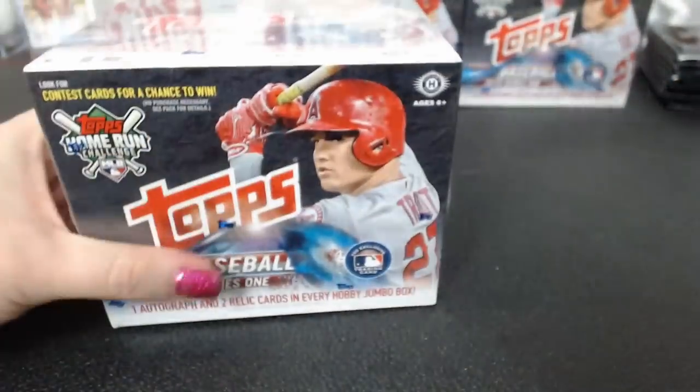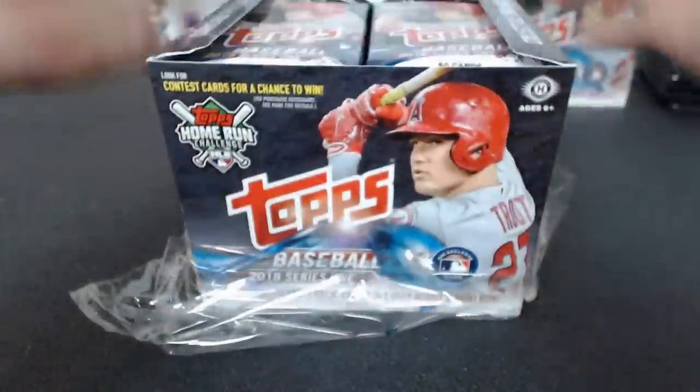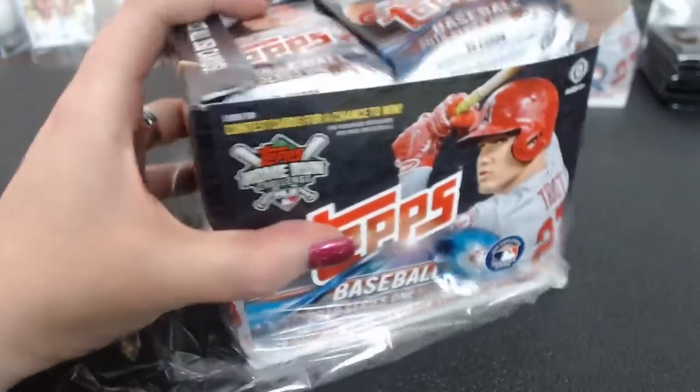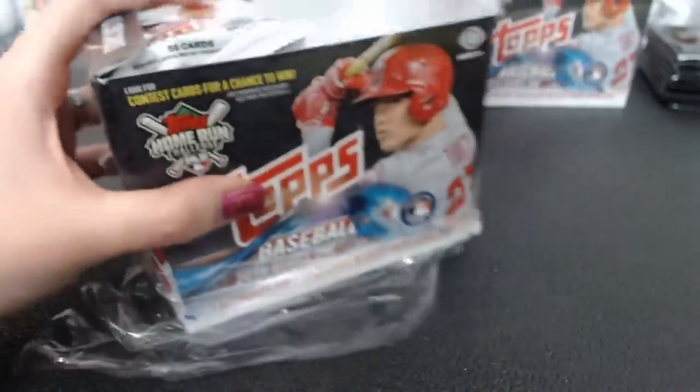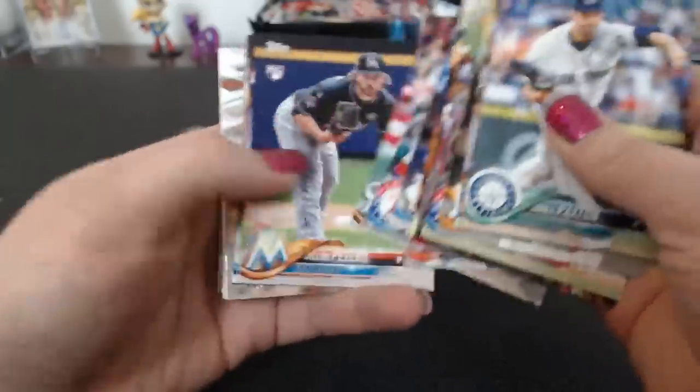I really do need to figure out how to not open the cards at the spot where the thicker hits are. Trying to figure out why baseball clubs don't want to give 10-year, $500 million contracts to free agents. Must be rigged. Another Rainbow Foil, Buxton '83.